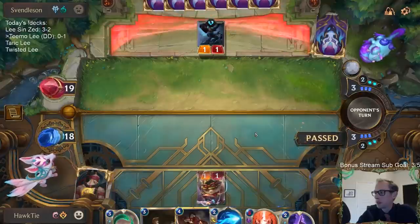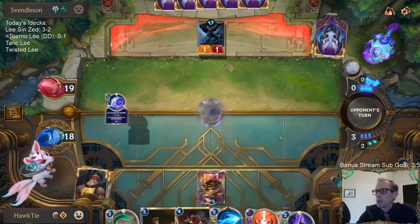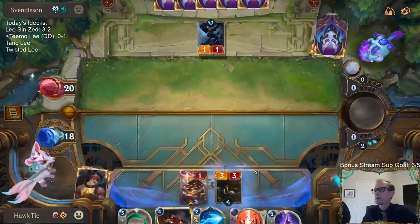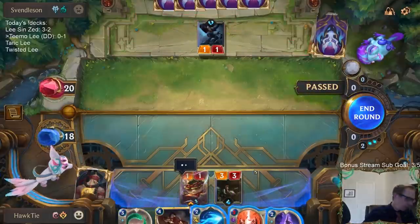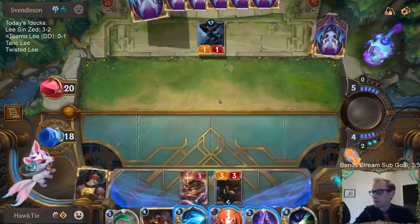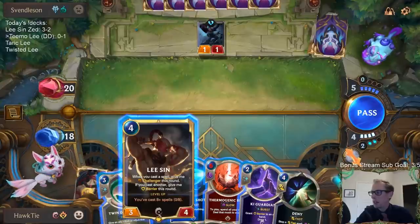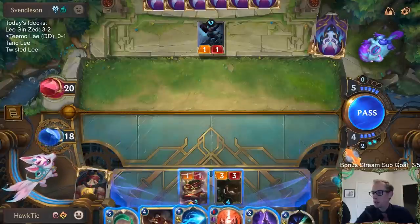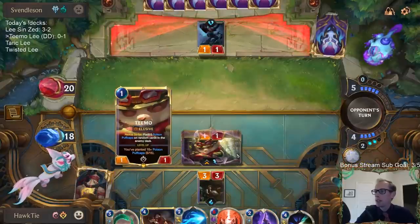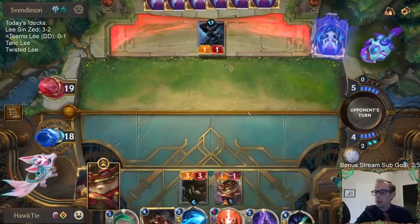The problem with playing Puff Cap Peddler here is we don't have Twin Disciplines anymore to protect Teemo. I guess I just pass. I miss my Freljord protection spells that didn't cost very much mana. While we could play Lee Sin this turn, I think we hold up protection instead — just attacking with our Teemo.